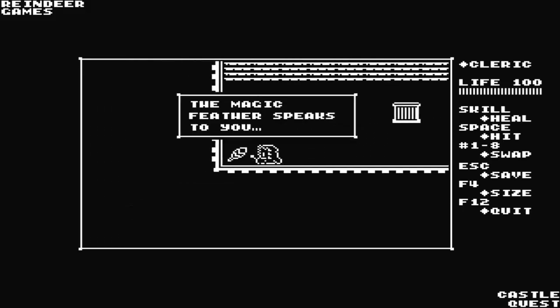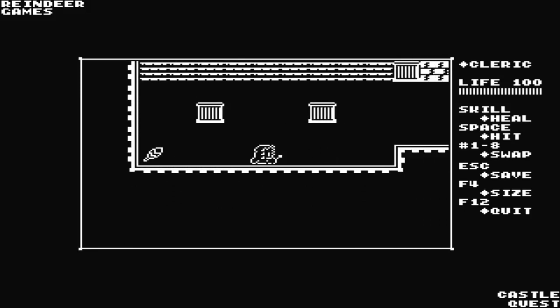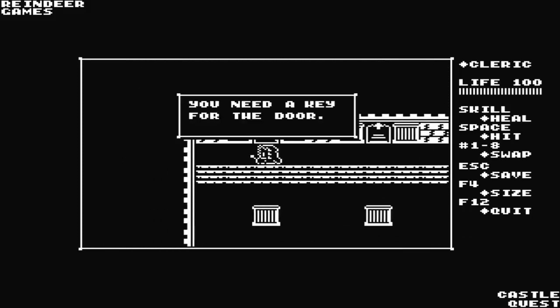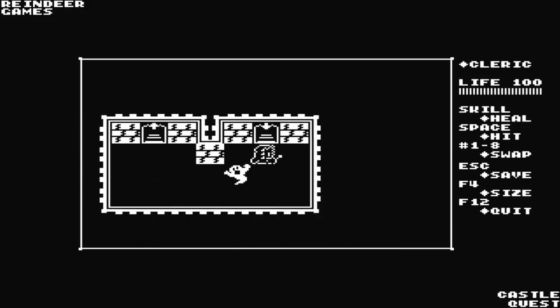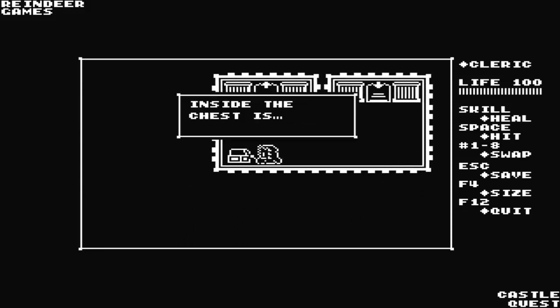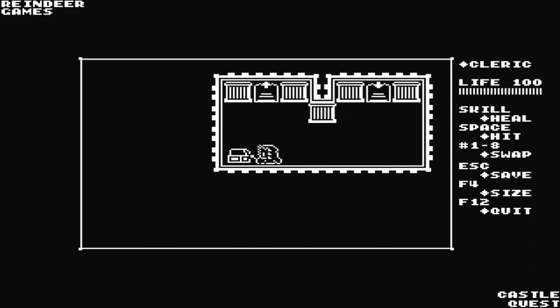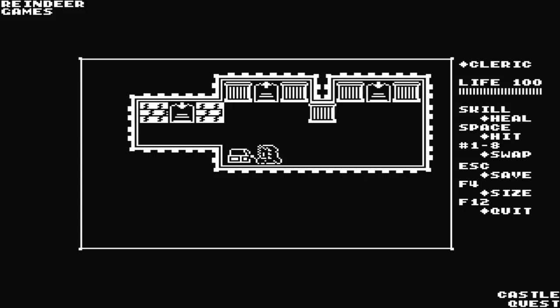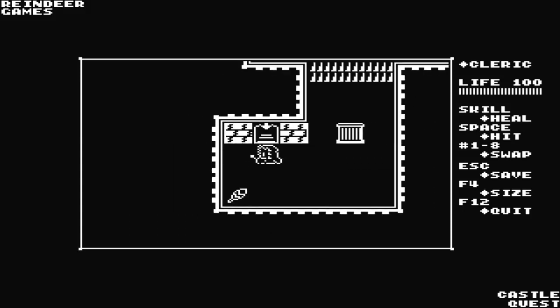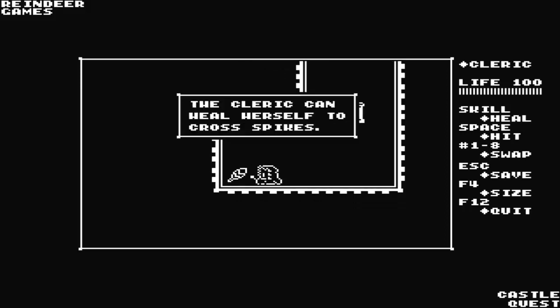Well, we found an item. Skills can be used with space or shift. Oh, a key, huh? This is... a piccolo? What's that supposed to do? A secret passageway!